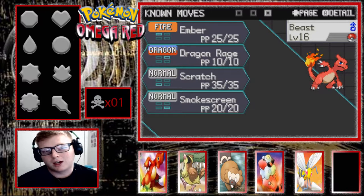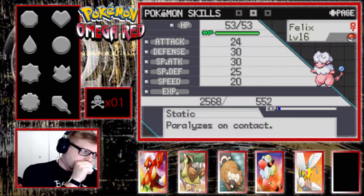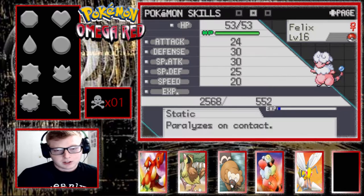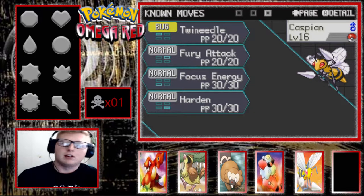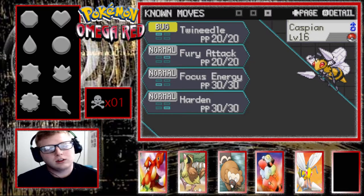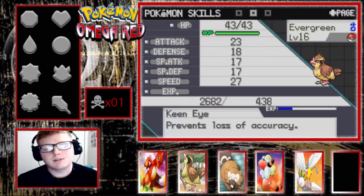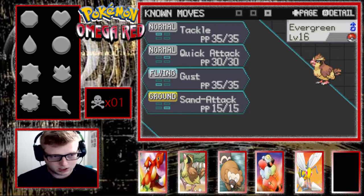Then we got Beast the Charmeleon with Ember, Dragon Rage, Scratch, and Smokescreen with Blaze. Then we got Felix the Flaffy with Static, Thundershock, Thunderwave, Tackle, and Cotton Spore. And then we have Caspian the Beedrill with Twin Needle, Fury Attack, Focus Energy, and Harden with Swarm. And finally we have Evergreen the Pidgey with Keen Eye, Tackle, Quick Attack, Sand Attack, and Gust.